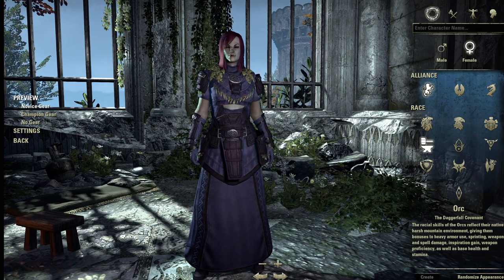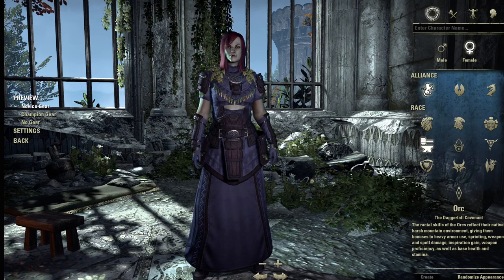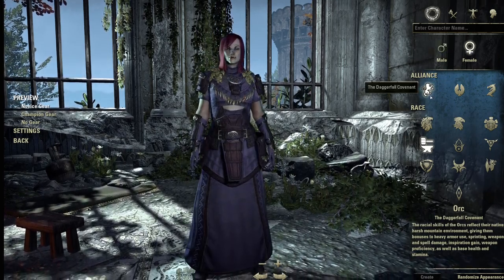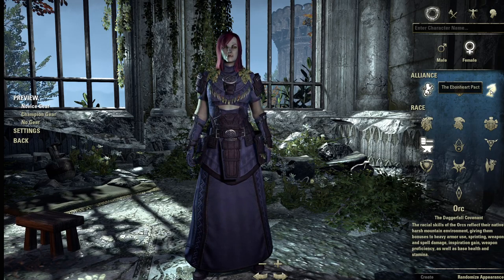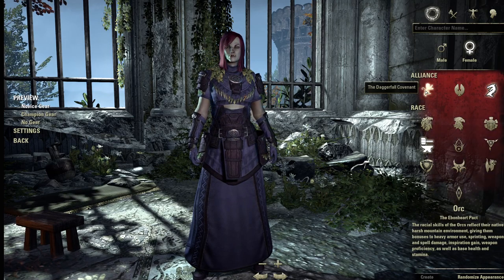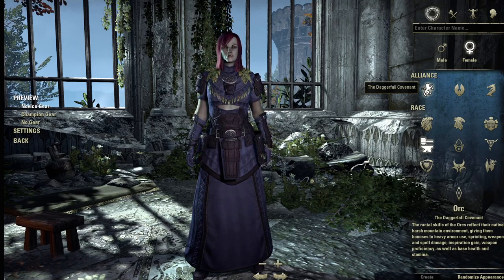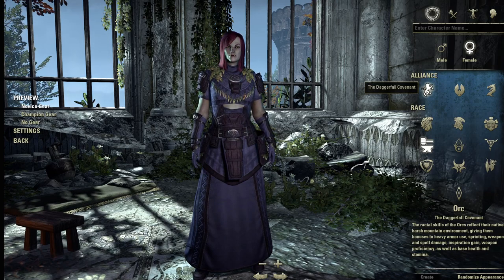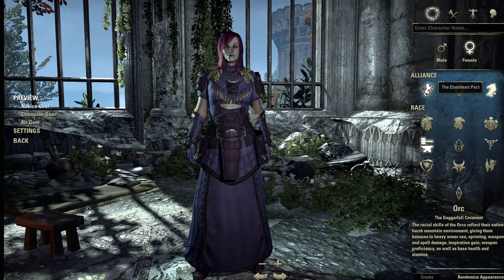So here we are at the character creation screen. I'm going to go over a few things so you don't feel overwhelmed when you first log in. Over on the right-hand side you can choose male or female, and then you have to choose an alliance. There are three alliances: the Daggerfall Covenant, the Aldmeri Dominion, and the Ebonheart Pact. It doesn't really matter which one you choose except in PvP, where you'll be fighting for your faction. In the main world doing quests, none of that matters — there's no difference in benefits, so just pick whichever you like the look of.